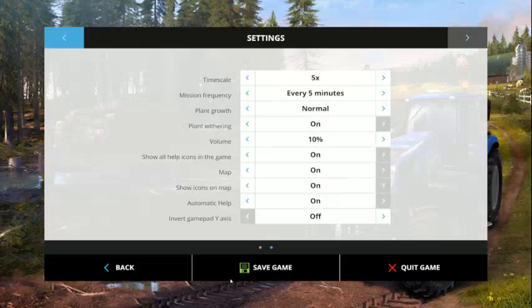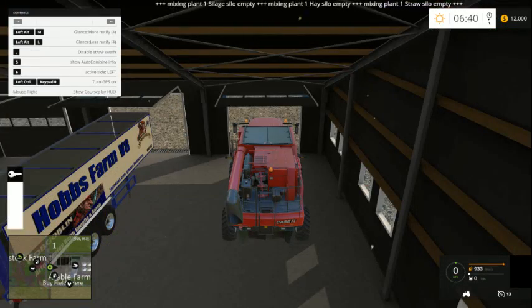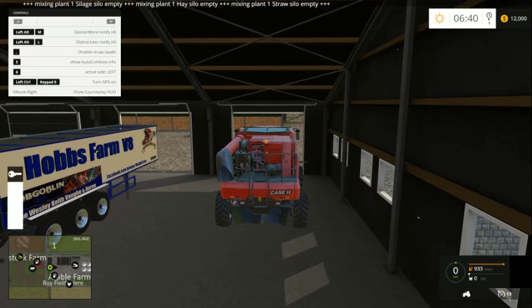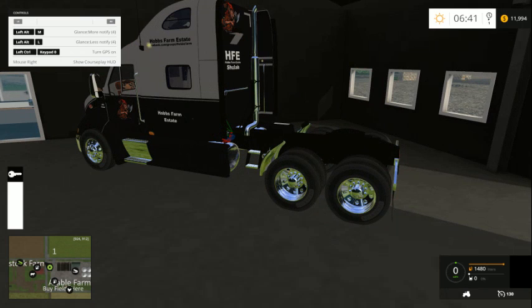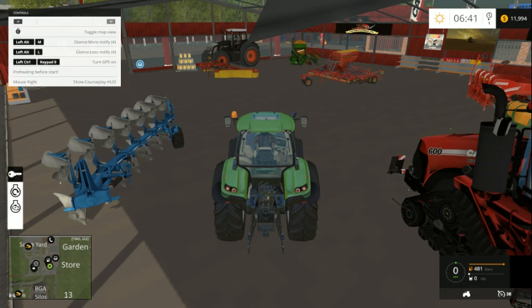As for equipment, we have very little to get started. We have this Case Combine and Hobbs Farm version 8 trailer. We have the Hobbs Farm estate cab. And we have this tractor, which is what we're going to use to run around with today, because we don't have that much money.